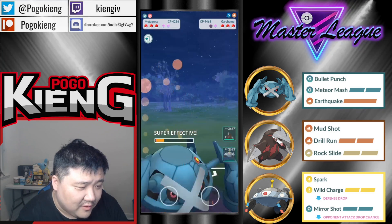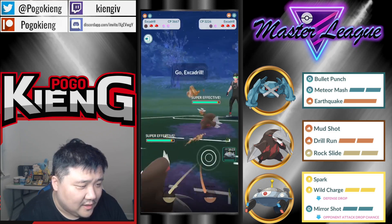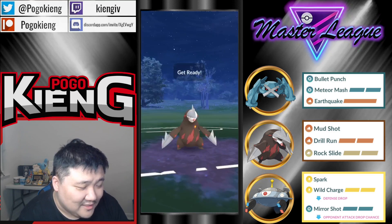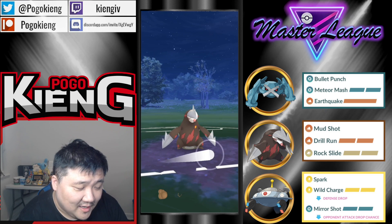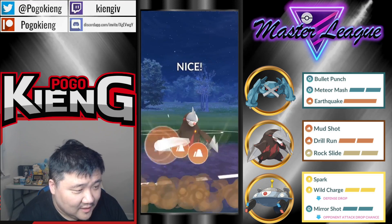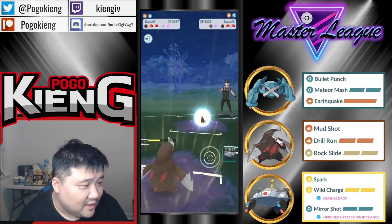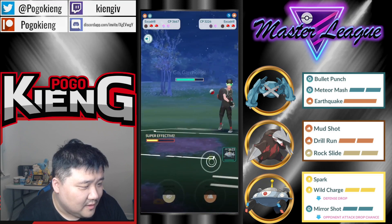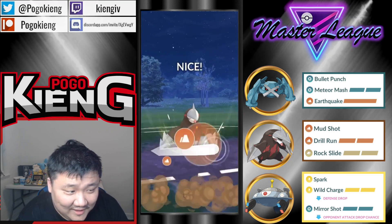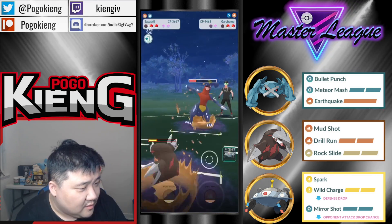They do Earth Power, which is actually terrible. Okay, obviously going to come to Excadrill. Oh my gosh, this is a Mud Slap Excadrill. Good timing on the throw. Really need them not to shield this Drill Run. They don't. Kind of need them not to shield this Drill Run again. They would live the Drill Run — and technically you'd live the Mud Shots as well.